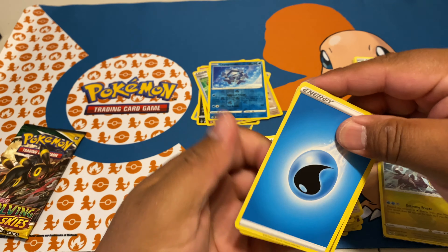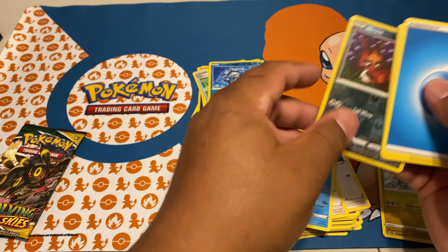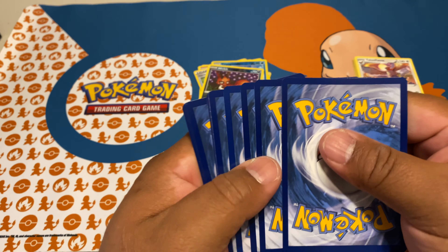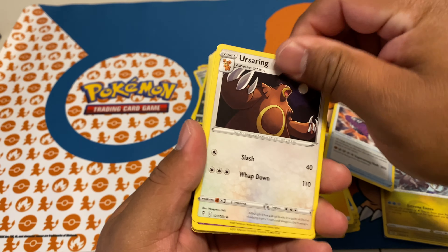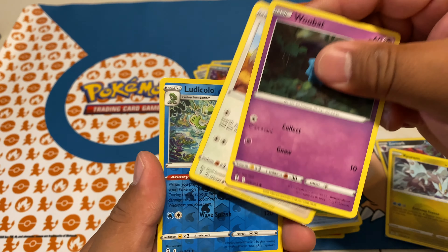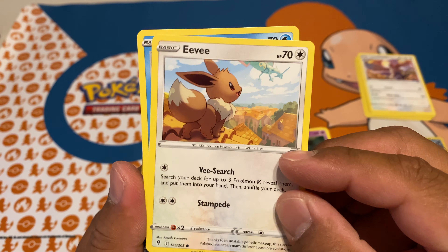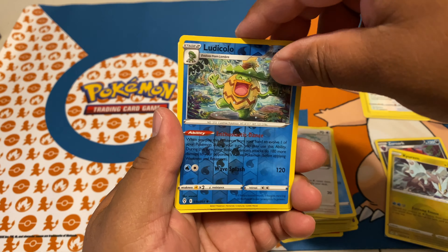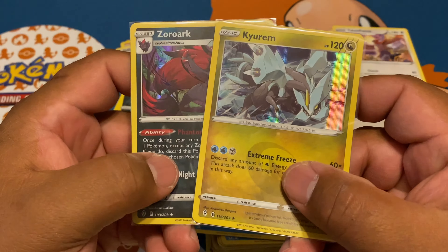Let's skip to the reverse holo — Nincada — and nothing. Wow. This is the last pack. If we don't get something out of this pack we're gonna do another little opening because this is just craziness. Ursa Ring, Swablu, Woobat, Eevee — really like this card. V Search: search your deck for three Pokémon V, reveal them, put them back in your hand and shuffle. And for the rare — nothing again. Wow, that is really bad. All we got are these two top holos from this ETB.